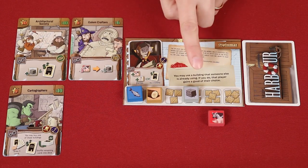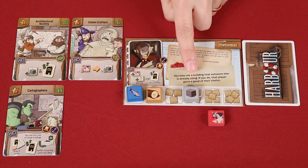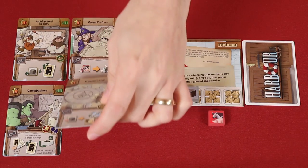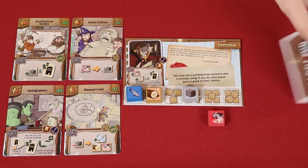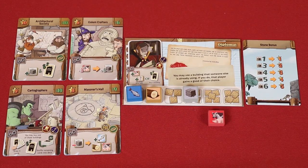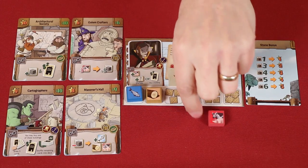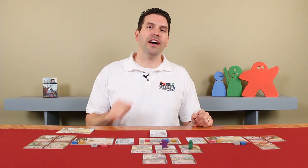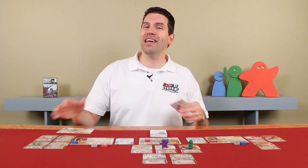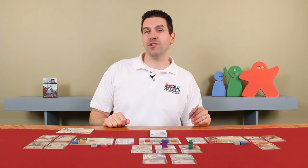After a player has bought their fifth building — counting their starting building as one of them — then each other player gets one more turn. Players then total the victory points found on the buildings they own and on any bonuses from special abilities. If you're using the optional bonus point cards, reveal those now and trade remaining goods of that type for the victory point value shown. The player with the most points is the winner. If there's a tie, the tied player with the most buildings wins. If there's still a tie, the tied player with the most resources wins.